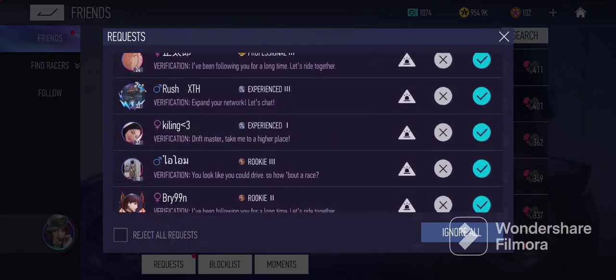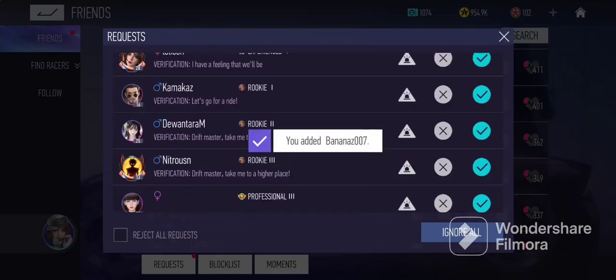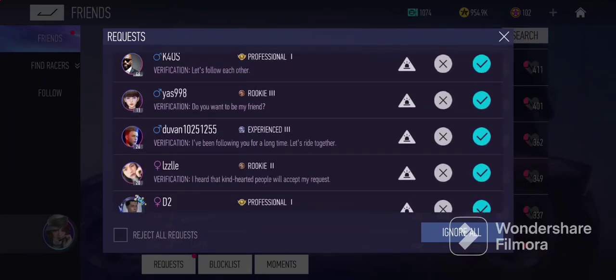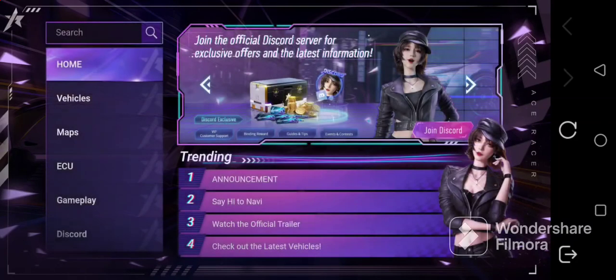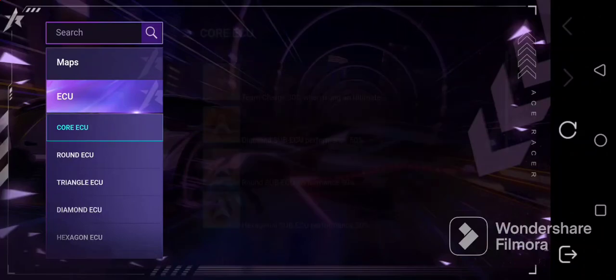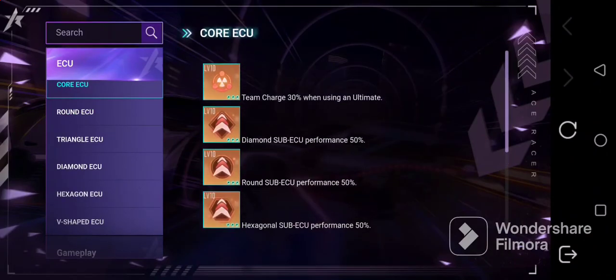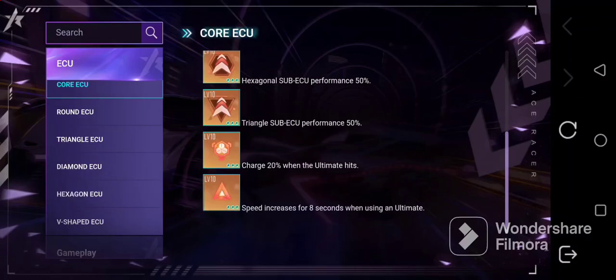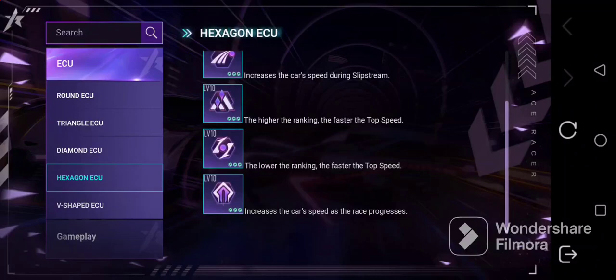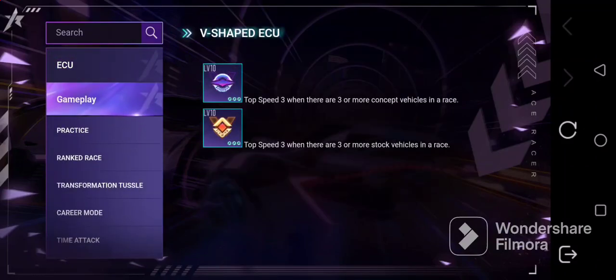You can see your friend requests here. I am only accepting people with Elite 2 and above ranked. The max friend count is 100. If you click on this button, you can see a lot of good data — including the ECU section where you're able to see all the core chips and what they do. You can literally see every ECU in the game and what it does, which is really nice.